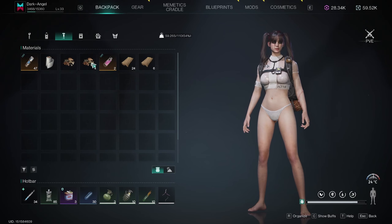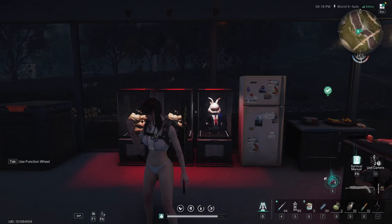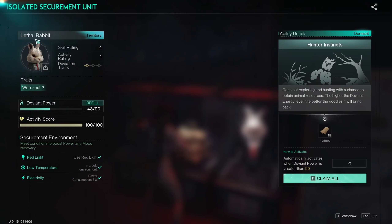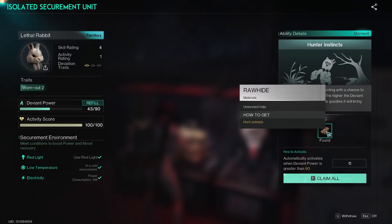In today's video, we'll be teaching you guys how to get leftovers and rawhide. Option A: you can get the lethal bunny right here, which is lethal bunny or rabbit if you want to call it that, and it produces rawhide.